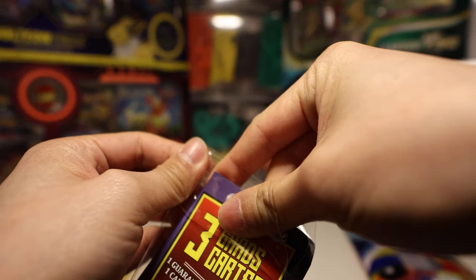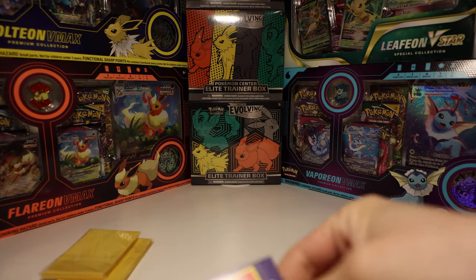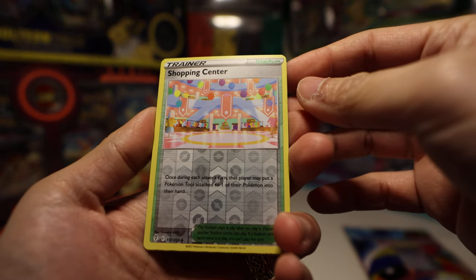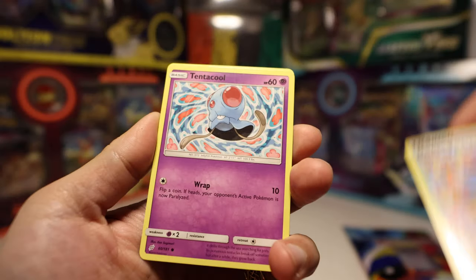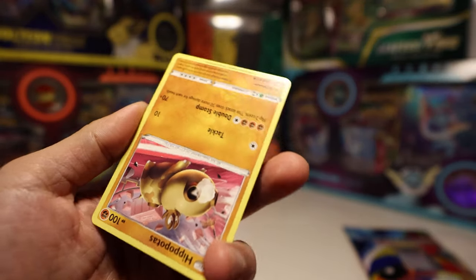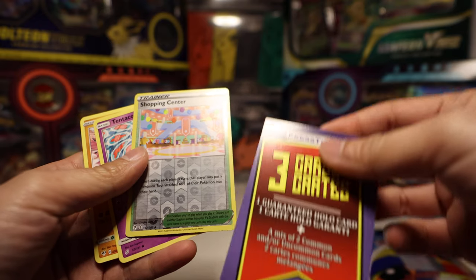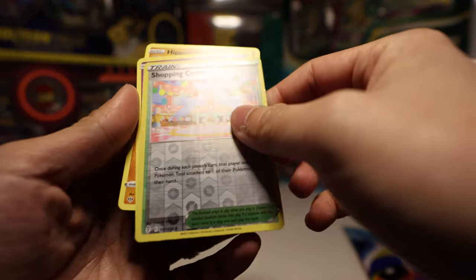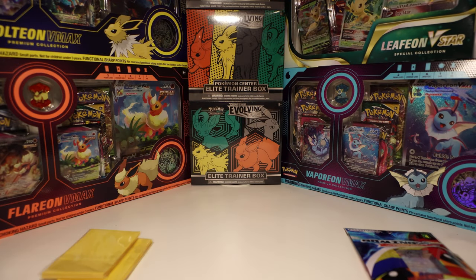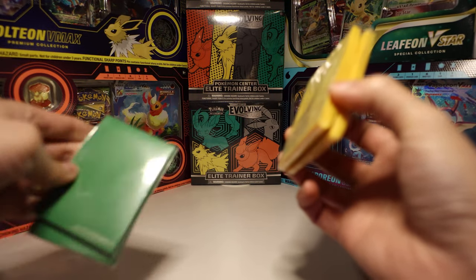Let's see what we get for our rare. Our rare is... it's a Reverse Holo Shopping Center! I didn't expect to get a Reverse Holo in this pack. We also have a Tentacool. Wait — this says 'One Guaranteed Holo Card.' So that was a different pack — this is the Holo pack and the other was the Rare pack. If I'm right, there should be about 20 sleeves in here, which still wasn't enough to sleeve up a whole deck.